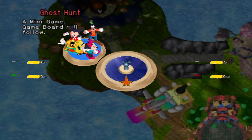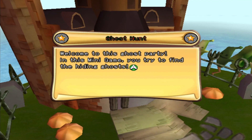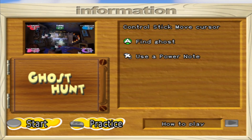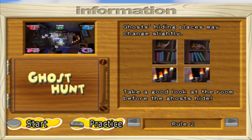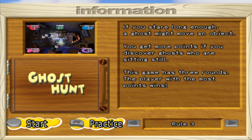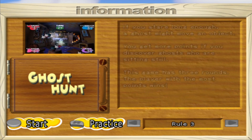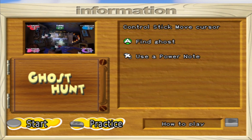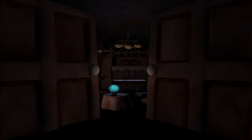I guess we're going to the minigame. Ghost hunt — welcome to this ghost party. In this minigame you try to find the hiding ghost. Find the ghost and press A when you find it, then ghost with the cursor where you think a ghost is hiding. If you find a ghost, you will see points. If there's no ghost where you search, the controller will rumble. Ghost hiding places may change slightly — take a good look at the room before the ghosts hide. You get more points if you discover ghosts who are standing still. The game has three rounds. Power note will allow you to double your points but can only be used once. Let's go — I'm gonna find some ghosts.